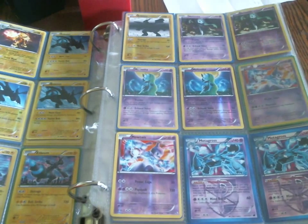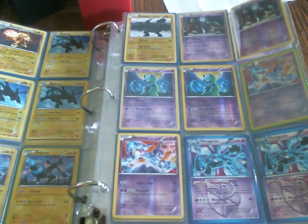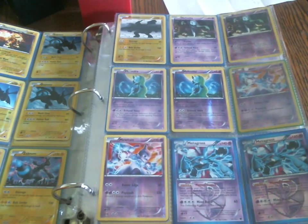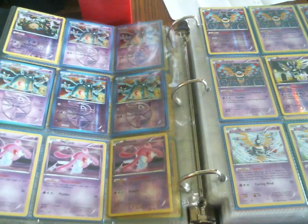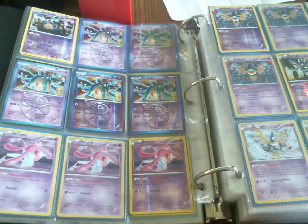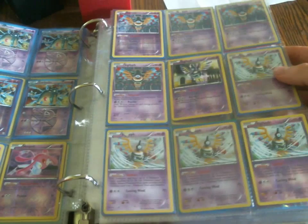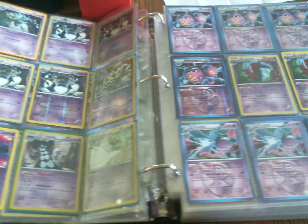I'm pretty much only using Amazon for selling my commons, and I'm doing really well selling those — I'm pretty happy. I've sold about $1,300 so far. I've got Psychic. I do have that Garbotoxin Garbodor for trade, and the Sigilyph — very, very good cards. The Sigilyph are really amazing cards.